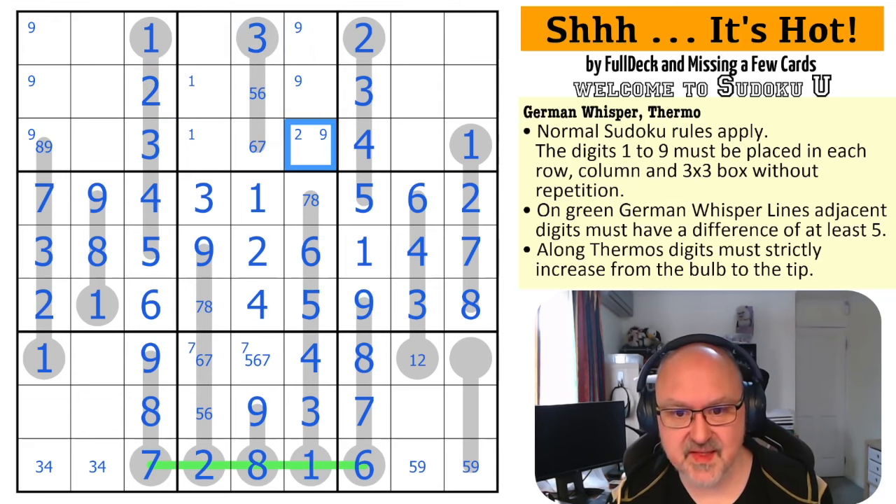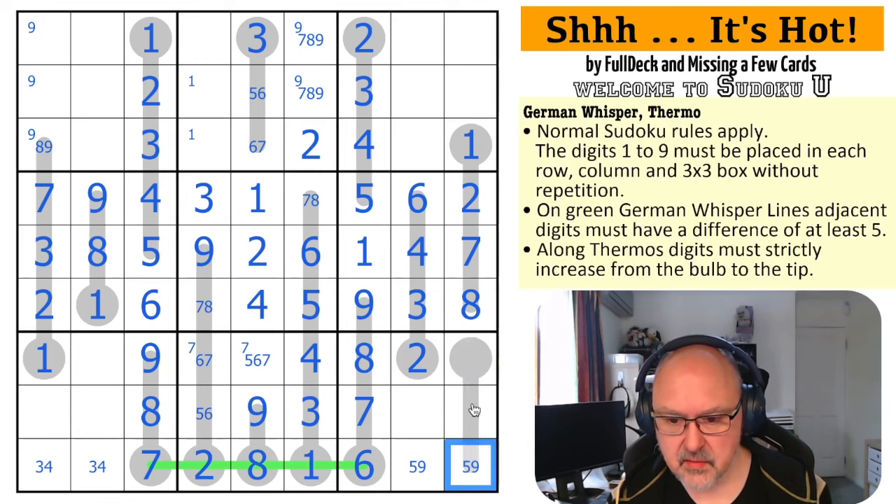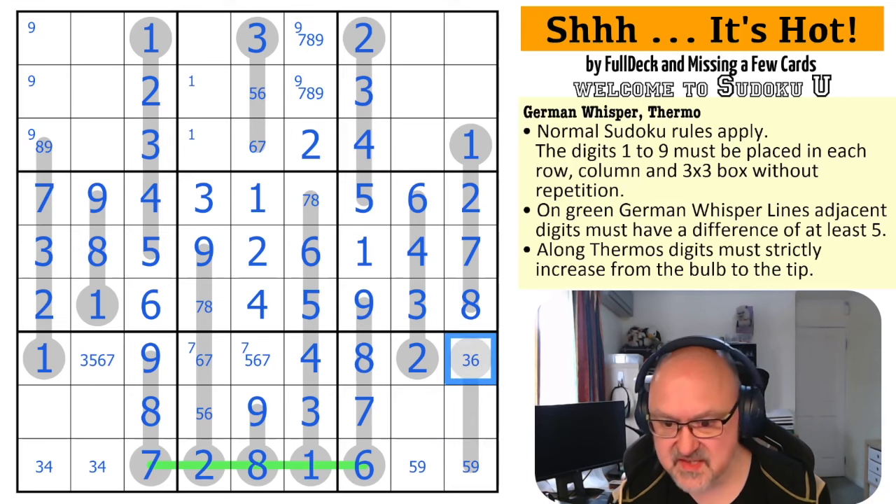What are these? One, two, three, four, five, six, seven - these are five, six, seven. This can't be seven, this can't be five - this is a five-six-seven triple, so that is the three. This two takes two out of there, which makes that the two. This is a seven-eight-nine triple. This one makes this the two.